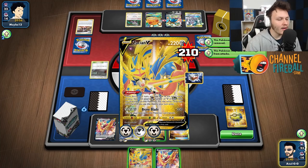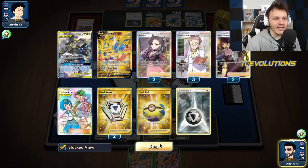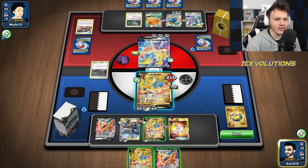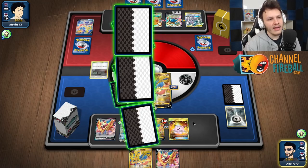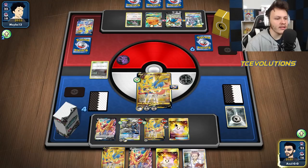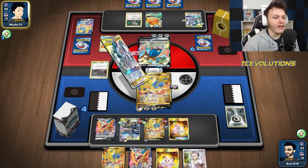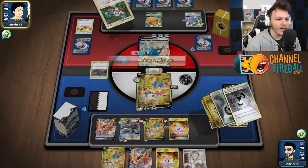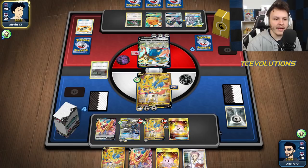It feels correct to retreat and attack with this Zamazenta. I need to hit a Switch - if I just attack, they can set up a third Zacian. I'm torn, but let's do it. Now they're forced - if they just leave this in the active, their Zacian gets knocked out. I want to force them to use as many resources as possible every single turn. I could try with the other Zacian too - unless they hit into this and I get a Switch Doll. We'll see what they hit.